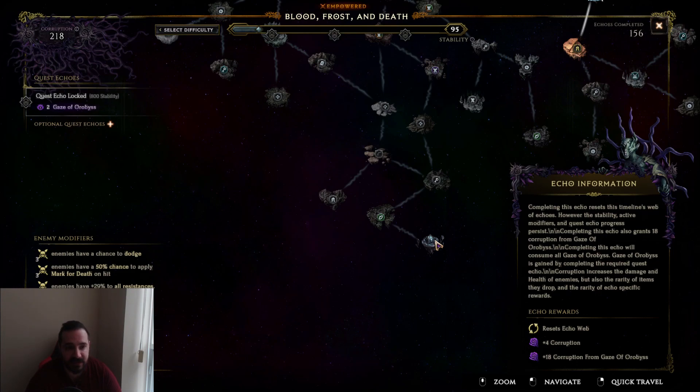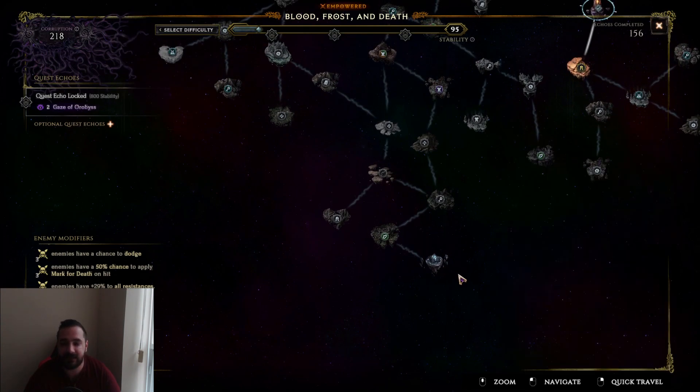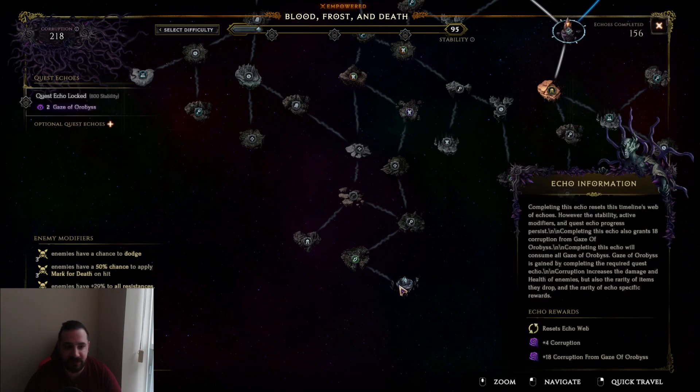Another thing to note is that if you have, for example, 2 Gaze of Orbis, and you go fight the Shade of Orbis and you die or lose that monolith, your Gaze of Orbis is gone. So be very, very careful when you go in and fight that, because otherwise you're only going to get the 4 corruption if you try a second time, or you're going to have to farm Gaze of Orbis again and try again. The best way to make sure you don't really die is to be careful of the modifiers you have running going into the Shade of Orbis fight.